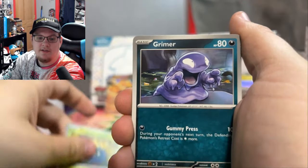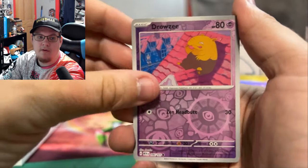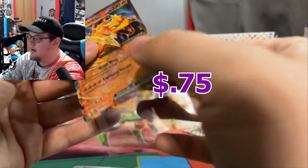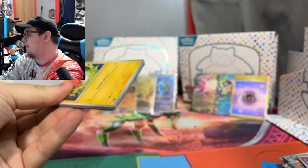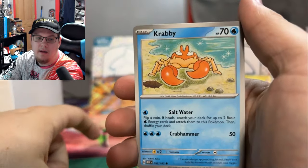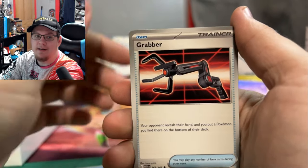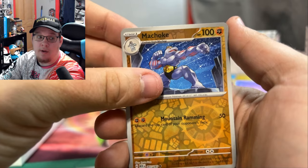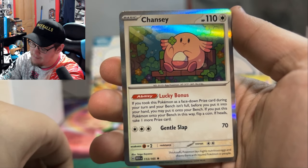Electabuzz, Koffing, Tangela, Grimer, Nidorino, Golduck, Pinsir, Reverse Zubat, Reverse Drowzee, and another Charizard — I'm not looking for doubles. And a Holo Steel Energy. We will take Charizards though. Actual last pack for the video — can we get some last pack magic? Give me energy. We got Kingler, Reverse Daisy's Help, Reverse Machoke, and a Chansey Holo. I don't have it yet, so I'll take that.